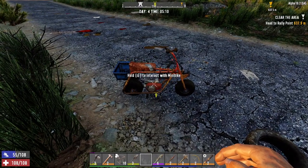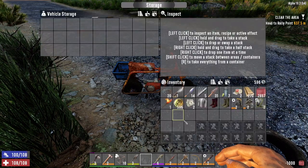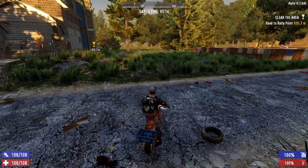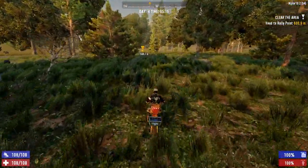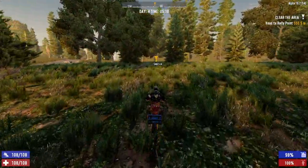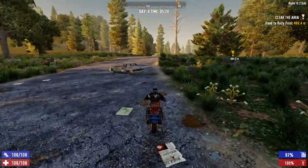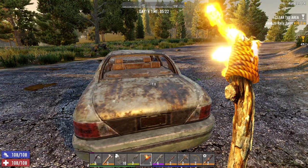Mini bike on day 4 in a Nightmare series — that's pretty damn good, and this thing is going to help us out a whole lot. Let's get the gasoline in there along with all this other stuff we're going to sell to Trader Jen. But first we're going to go do this clear zombies quest for Jen. I also want to do more work on the base today, mine some iron to get into the forge, and craft more forged iron. I wanted to craft an iron fire axe and an iron pickaxe last night but didn't have enough forged iron, so that's another goal for today.